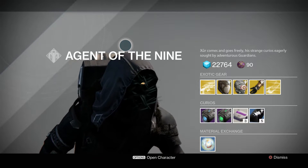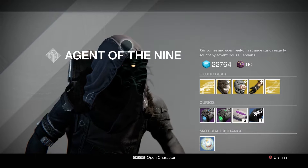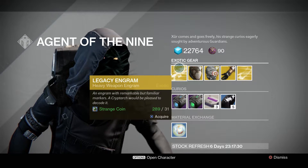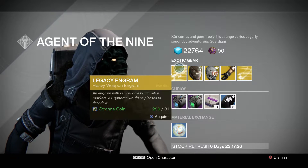Alright, this seems to be kind of lackluster, but let's go over everything anyways. For this week he's got the legacy heavy weapon engram. It's 31 strange coins and it gives you a chance of getting a heavy weapon from year one.